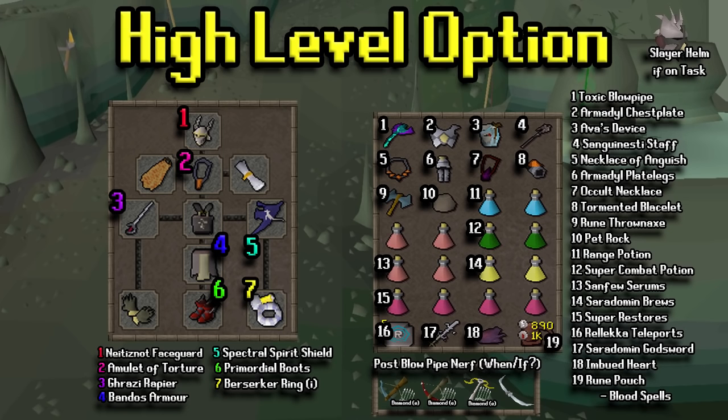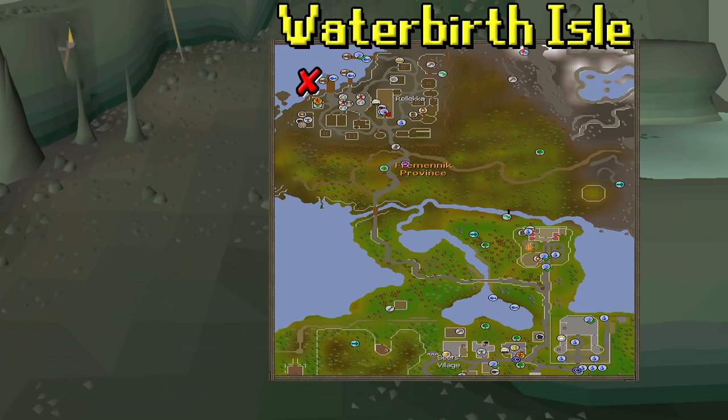Finally, the high-level option has a lot of nice armor upgrades. You could get an Infernal Cape if you're going all out, and a Kandarin Blessing would be best-in-slot for the blessing slot. For the inventory, it's basically the same as before but with upgraded armor. If you're really high level and have access to a Scythe, Twisted Bow, and Ely — all of those would be beautiful here if you have the money and ability to bring them.